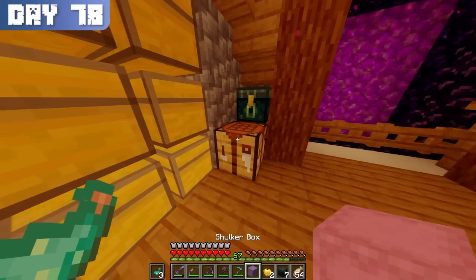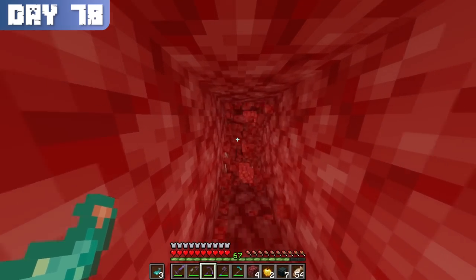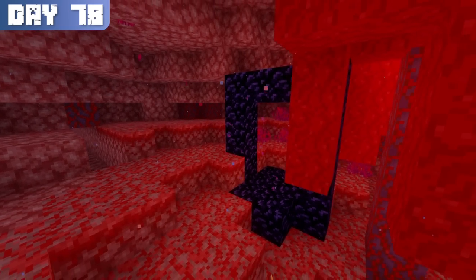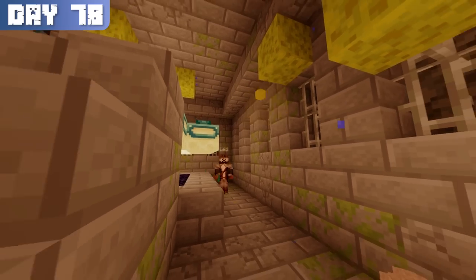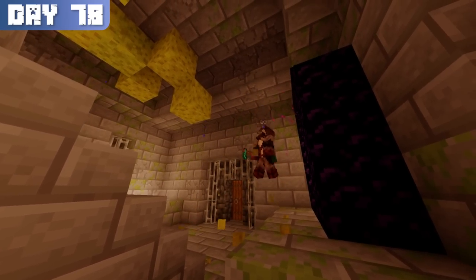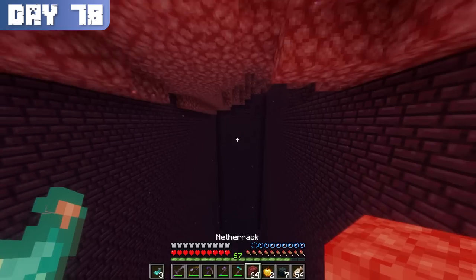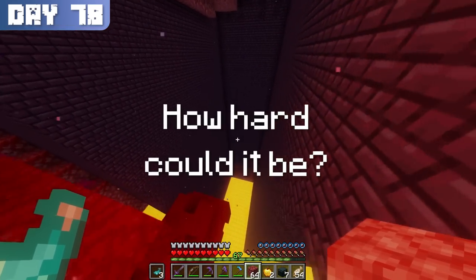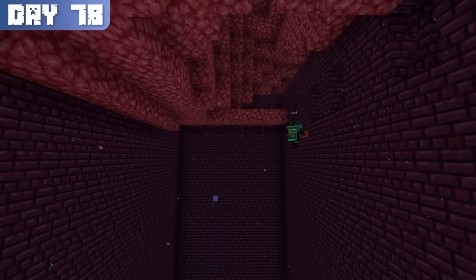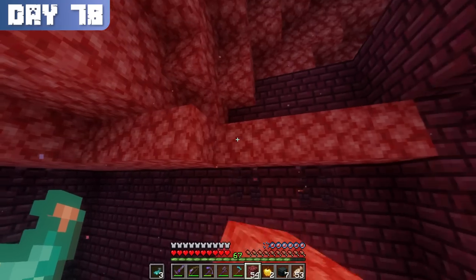I used the shulker shells to craft six shulker boxes, which I then dyed red because I hate the default color. I then went back into the nether to create a tunnel connecting my base portal to the stronghold one, and was shocked to see that it was less than 50 blocks away. I entered the stronghold and retrieved all of the sponge I had left earlier, so I could begin a new farm for wither skeletons — because how could I spend 100 days in a Minecraft world without obtaining a beacon?